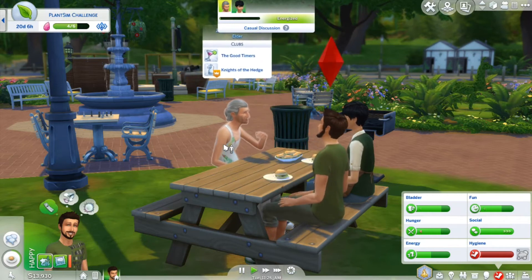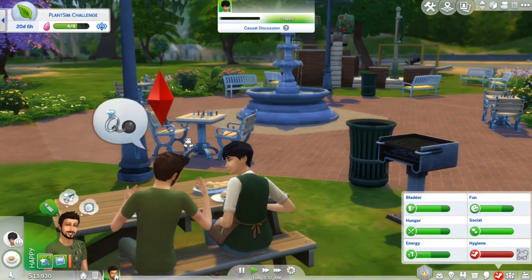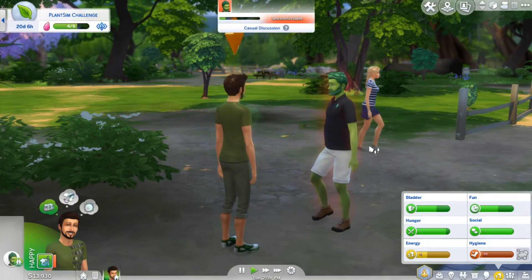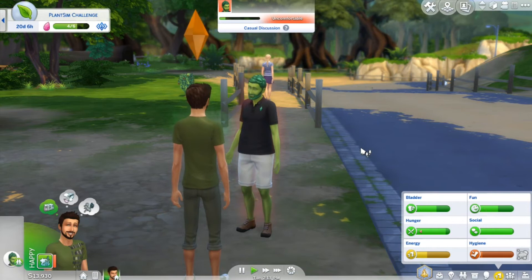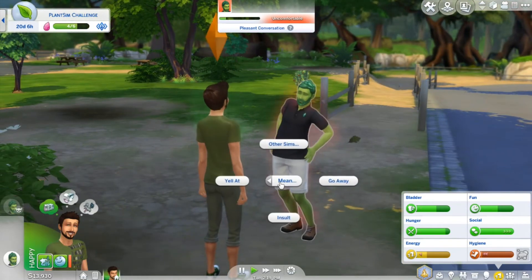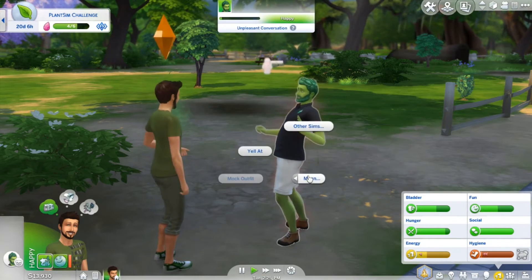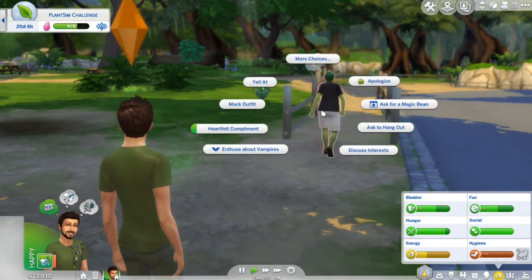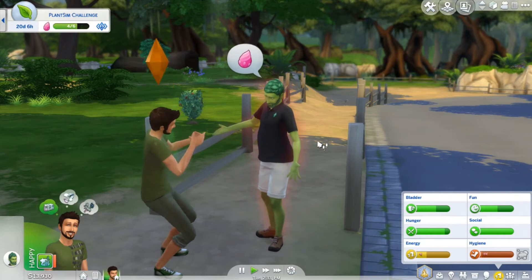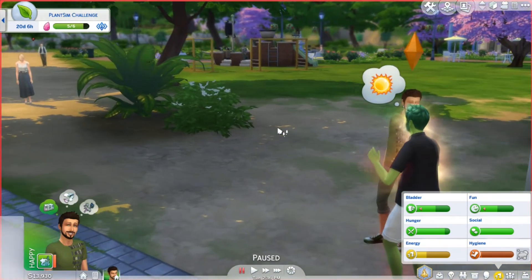The hobo is part of the good timers and Knights of the Hitch. We don't have time for any cons - we are busy trying to hunt down some more plant sims here. Okay, here's one - he's feeling uncomfortable, so that's not really going to help us. Unless we can make him angry, I guess we could try that. Okay, he's feeling happy, that's interesting. Oh my gosh, here we go - he's angry. Is he feeling angry now? He is! Oh, that was so worth it. So we just need the last one - the flirty magic bean.